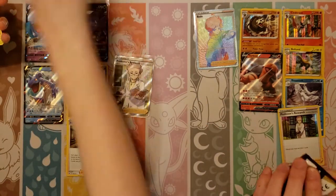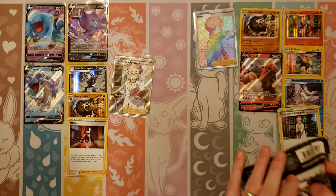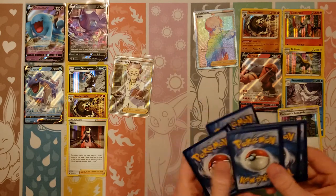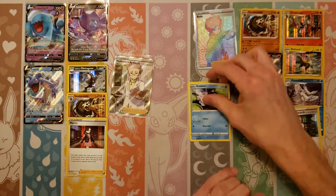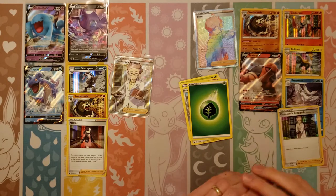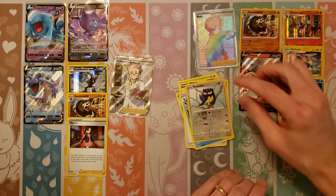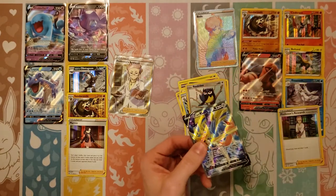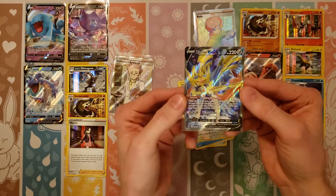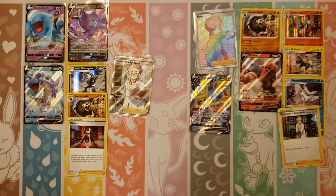We're both down to our final packs — let's see how we do. I've only got two hits on this side of the box, but I've gotten four total. Six hits combined — that's about what I was expecting for a box. My final pack: Roselia, Gastly, Ponyta, Grass, Ralts, Rotom Bike, Drizzile, reverse, and the last card is — wow, man! We are so good at pulling Zacian and Beedrill in the last pack. It's a full art! Holy cow — this is the third full art we've pulled. Full Art Zacian V! Good job Mr. Mew Man!